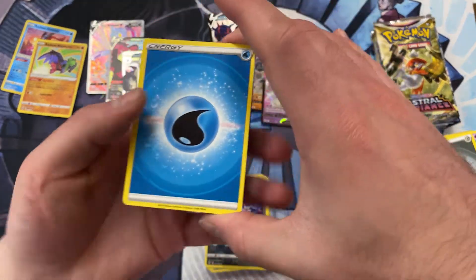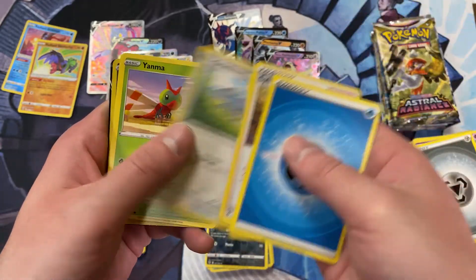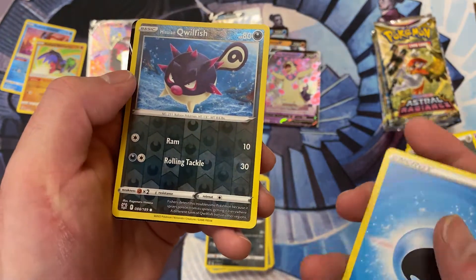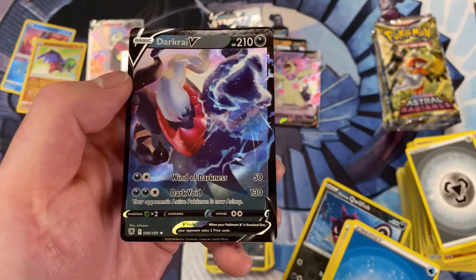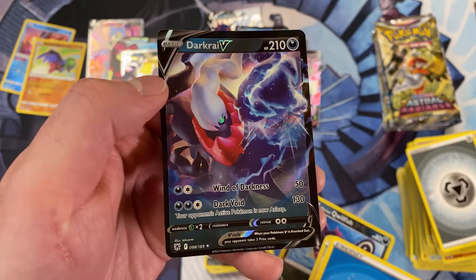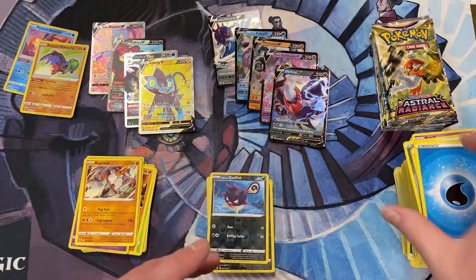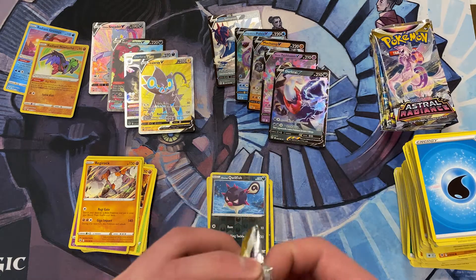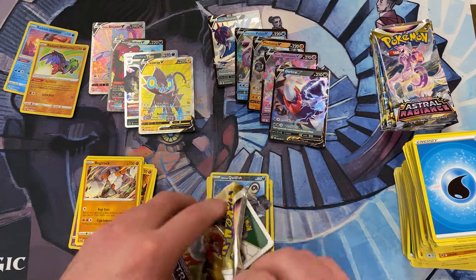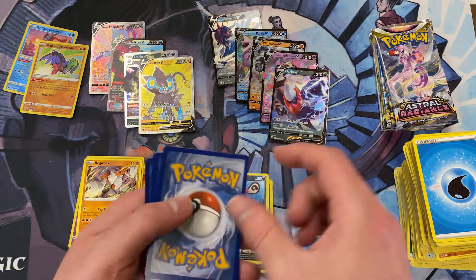Starting now with the Water Energy. We've got the Hisuian Quillfish — we just pulled his evolution Reverse Holo. And then a Darkrai V. We did get the full evolution of Darkrai. He looks really awesome, pretty strong too. I definitely think I'm going to probably end up seeing some decks built around the V-Star — it seems really strong. Going to pick up two things out of your discard pile. Might be able to turn a game around.